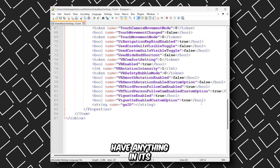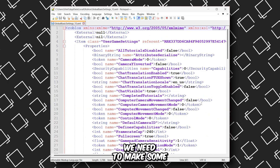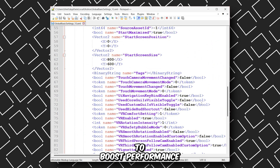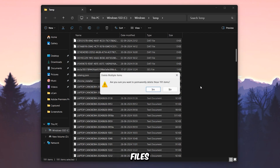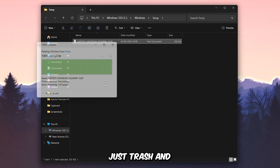Since the game doesn't have anything in its configuration file, we need to make some Windows tweaks to boost performance. First, delete the Windows cache files. Don't worry — deleting these files won't harm your system. They're just trash and cache files.